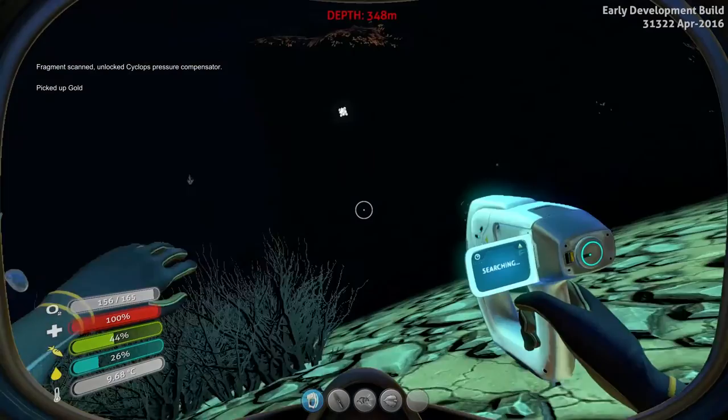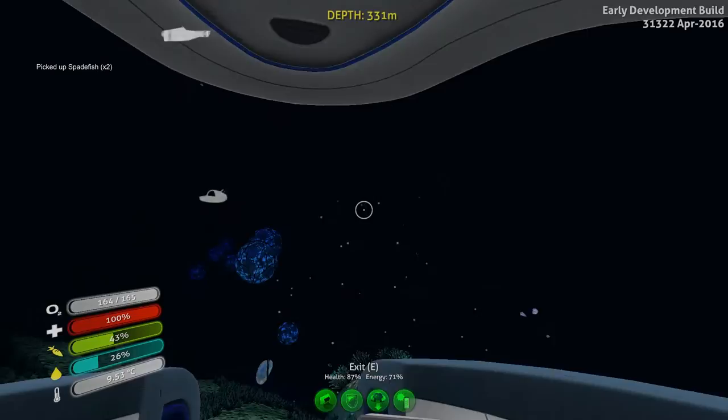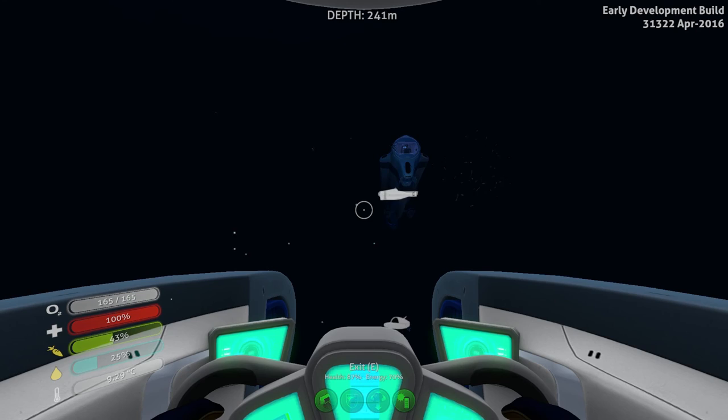Let's get back to the Cyclops. Let's take a spadefish and another spadefish — two spadefish. Cyclops, where are you? There's the heat signature right there, which means the Cyclops is up above. I wonder if the solar panel can charge from down here — it's probably too far down to charge. And it's nighttime, so it's not going to charge anyway. That's alright, we'll let the Cyclops recharge it.